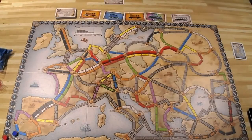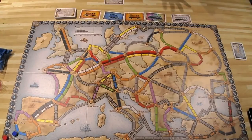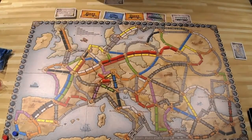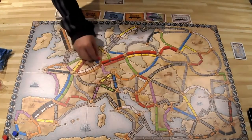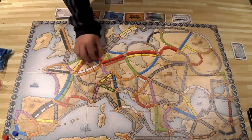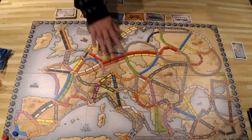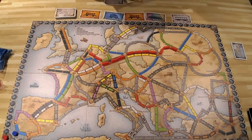The object of Ticket to Ride Europe is to get the most points by the end of the game. The game ends once a player has only two train pieces left, which triggers a last-turn scenario where every player gets one more turn. The most common way to score points is claiming routes — each route has points based on its length. For example, a three-space route is worth four points, while a four-space route is worth seven points.